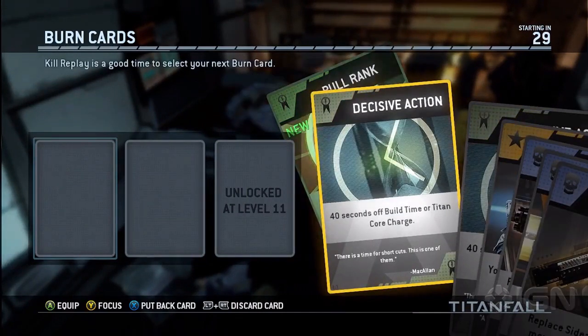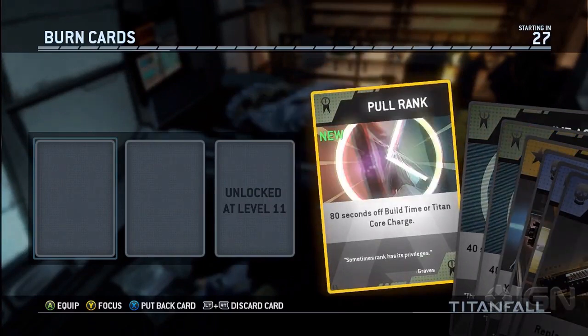Then we have Decisive Action, which takes 40 seconds off build time or Titan core charge. That is pretty awesome — it means you're going to get your Titan or your Titan core charge 40 seconds sooner if you have this card on. And then Pull Rank takes 80 seconds off build time or Titan core charge.